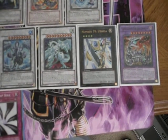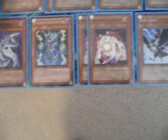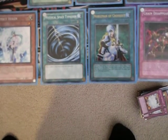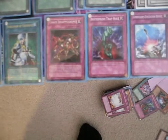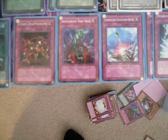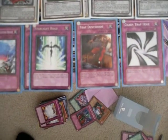For the side deck we have 1 Cyber Dragon, 1 Thunder King, 2 Banisher, 1 DD Crow, 1 Effect Veiler, 1 Mystical Space Typhoon, 1 Old Women of Crossout, 1 Chain Disappearance, 1 Bottomless Trap Hole, 1 Compulsory, 2 Starlight Road, 1 Trap Dust Chute, and 1 Chaos Trap Hole.